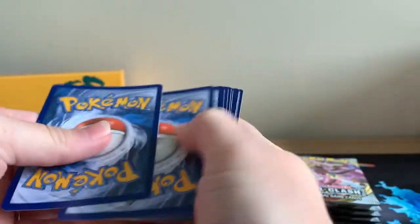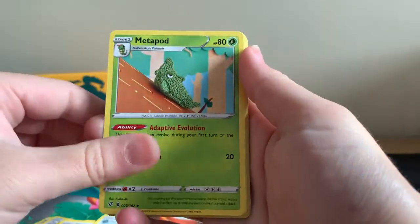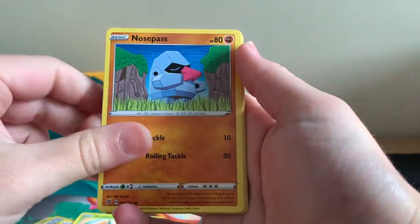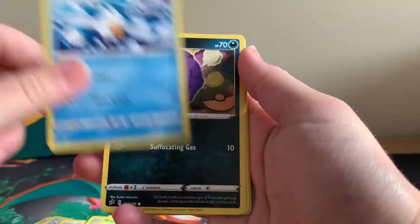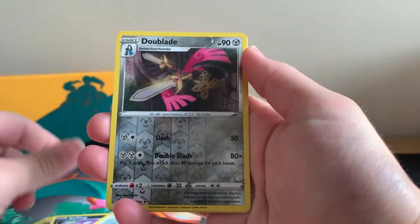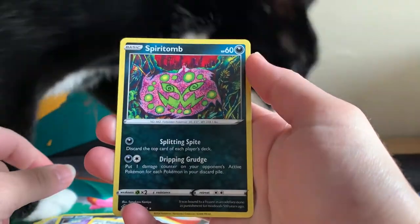And please, guys, only take one code card at a time so that we can try and share these code cards around the Chaos Army as much as possible. Scyther, Nosepass, Vullaby, Cofagrigus, Bronzor, Reverse Holographic Dewpider, and a regular rare Spiritomb.